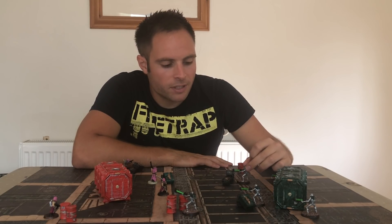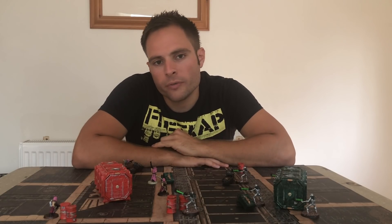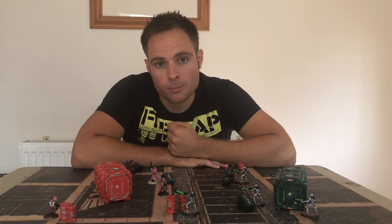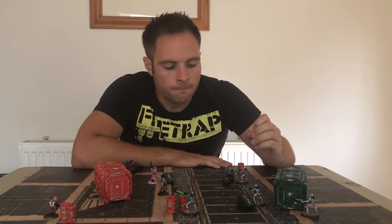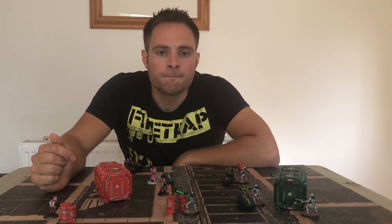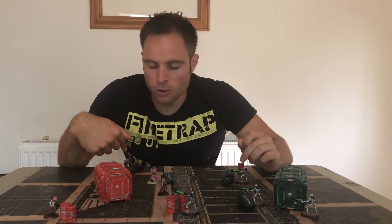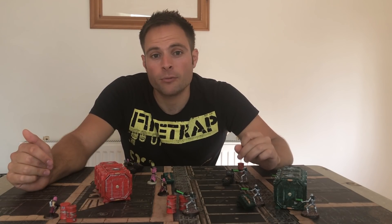If this Necron is shooting at this Cultist and the Cultist is obscured — meaning you can't see his whole body; the body counts but guns and weapons don't — even hiding a foot or hand makes the model obscured, giving a minus one to hit. So instead of hitting on threes, he hits on fours. If that model is also over 12 inches away — out of half range on a 24-inch gun — that's another minus one, making it minus two total and hitting on fives.